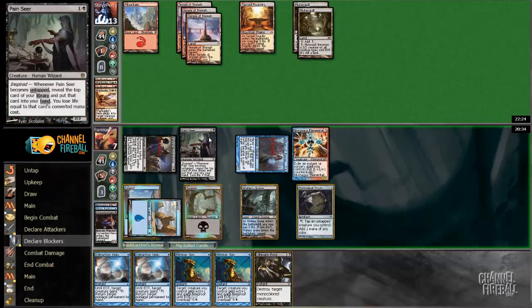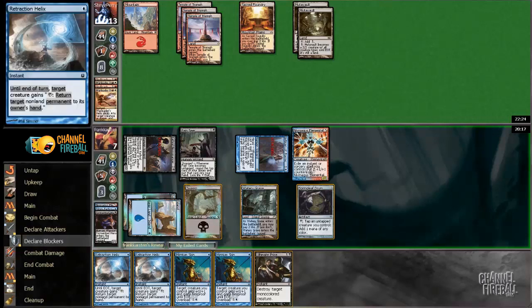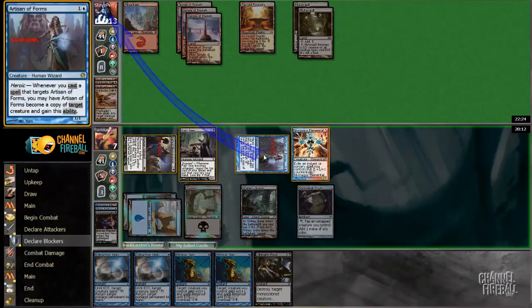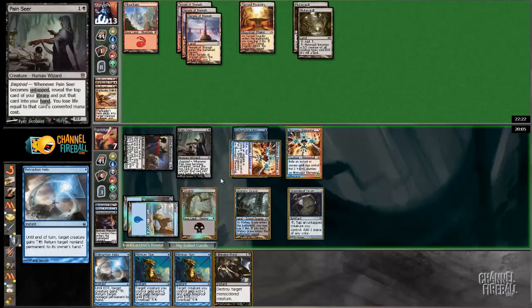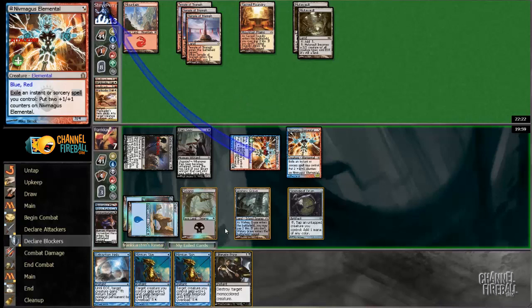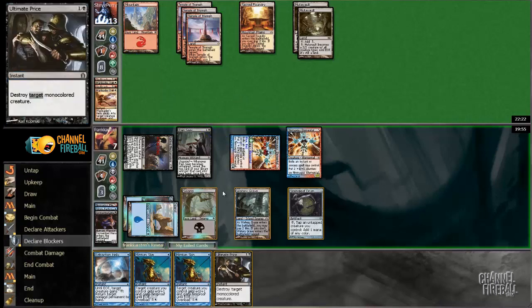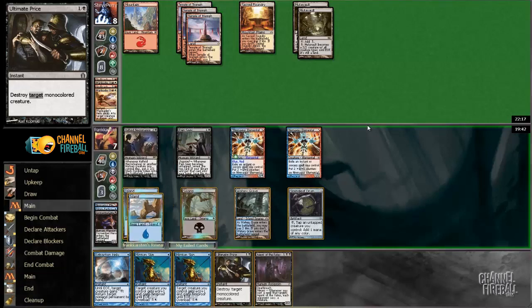And I still have some good blockers back for his Mutavault. I don't tap the Pain Seer so I'm in no risk of dying. He didn't block. I guess I will Retraction Helix my Artisan, make this become a Niv-Maguus Elemental, then after it resolves with the Helix still on the stack, I will eat the Helix. I could do some more but I think it's better to keep the Mizzium Skin up, or maybe an Ultimate Price in case he has Chandra's Phoenix, because in one way or another I threaten lethal on the next turn anyway.